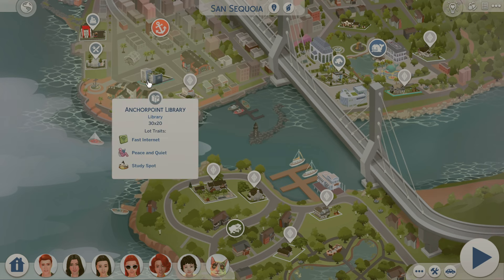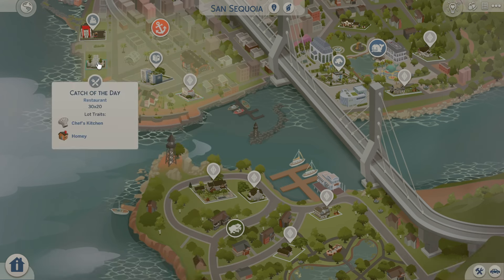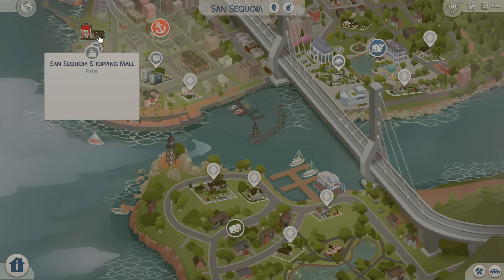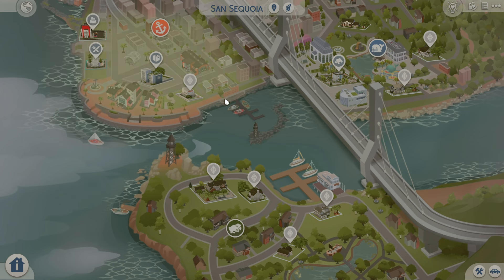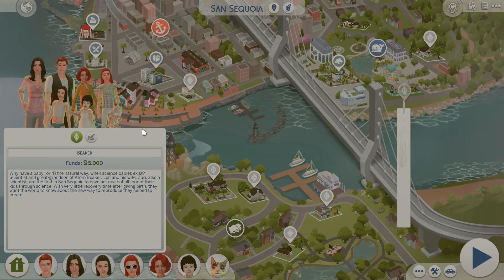In San Sequoia there's a library, a neighborhood, and a restaurant called 'The Catch of the Day' which fits perfectly in this coastal water town. There's a shopping mall with lots of retail, and a celebration center that's been updated as more of a park. There are lots of things for sims to do. Here's a household — I'd probably do some makeovers since some clothes are missing because I don't have those packs.